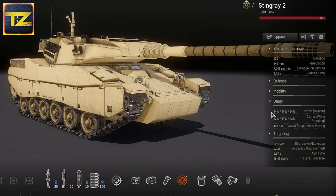Good camouflage at 34% overall and 42% stationary. Nice vision range of 463.8 meters. However, its profile is too big to compete over scouting duties with other more specialized vehicles.